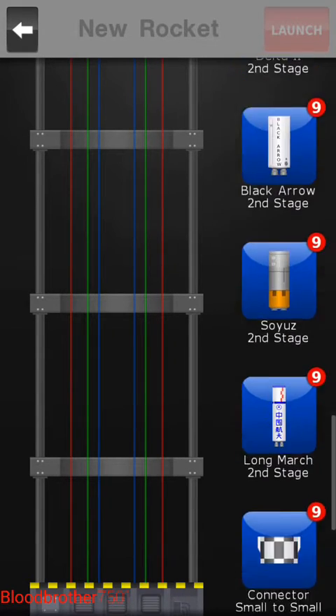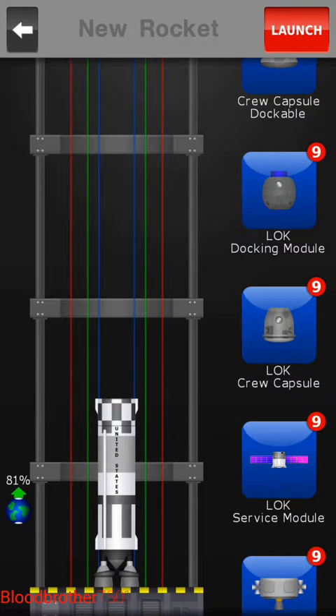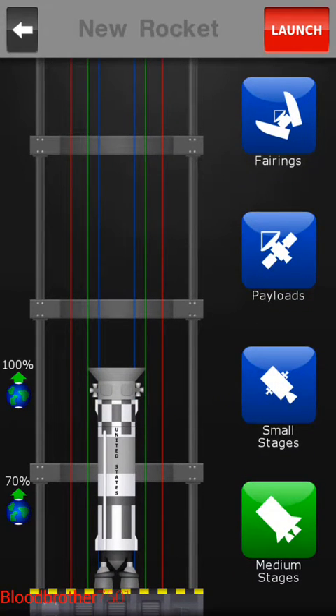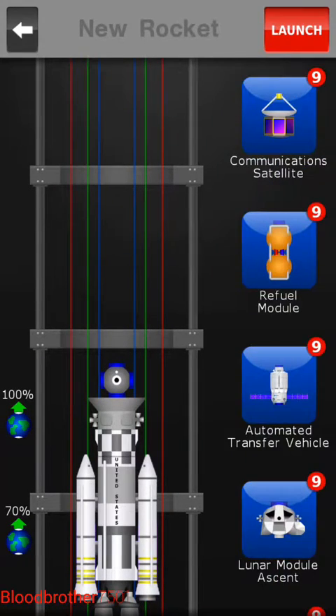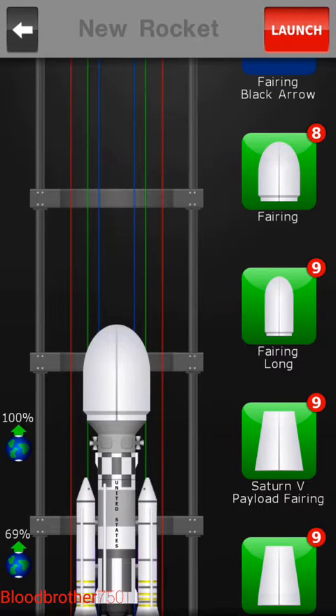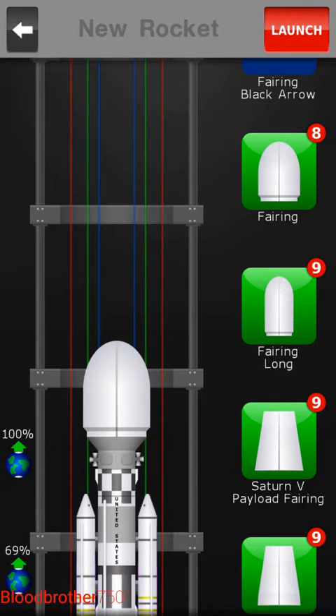The first step is obviously we're going to start out with the station core, and you can follow along with me — I'm going to be showing y'all where I'm going to build the station. I am now playing on a Galaxy S7, and I'm recording with AZ Screen Recorder on max settings — I think it's like 2240 by whatever, at 24 megabytes a second.